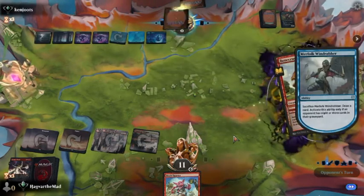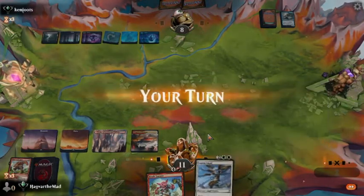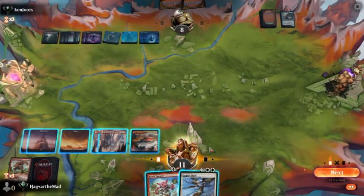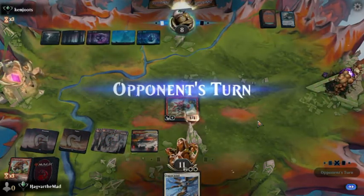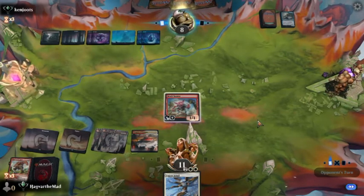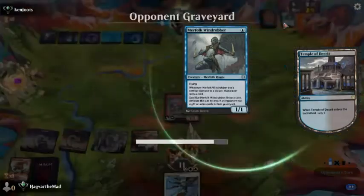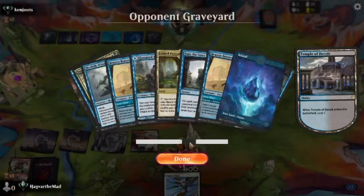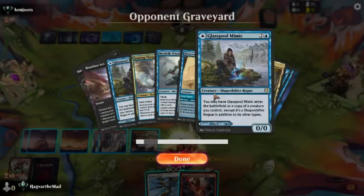I shouldn't even have targeted that if I was thinking, to be honest. Let's get the Taunter out — we haven't seen him at all since we've been playing this. How many Brazen Borrowers has he hit us with so far? Three or four? Only two? Because one of them was a Glass Pool Mimic.